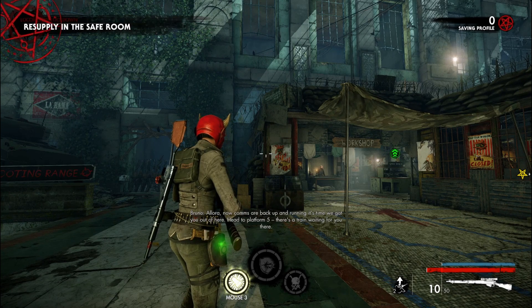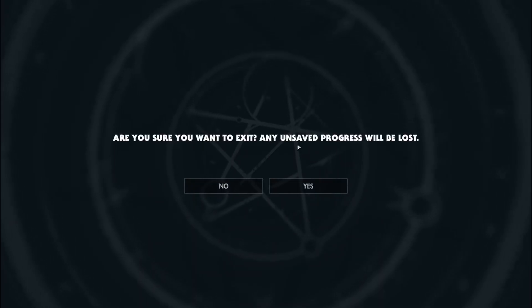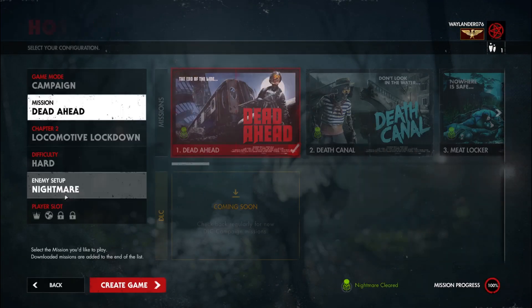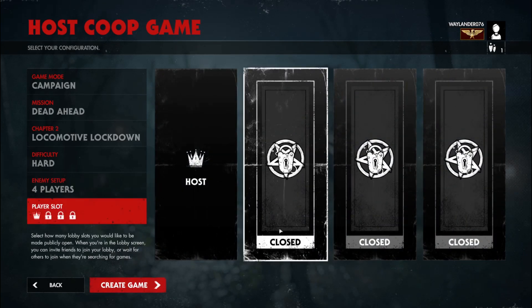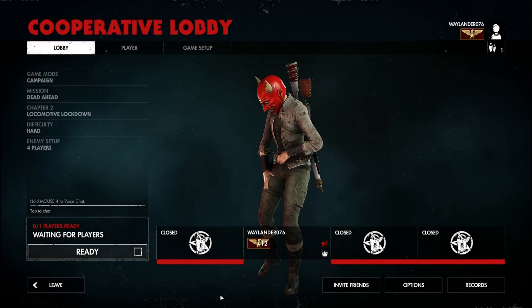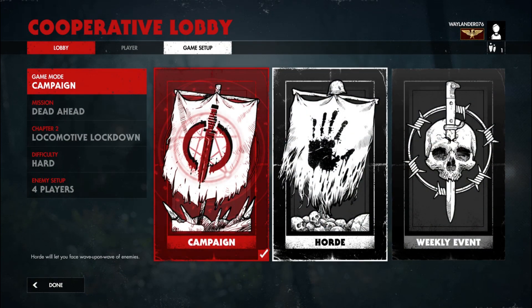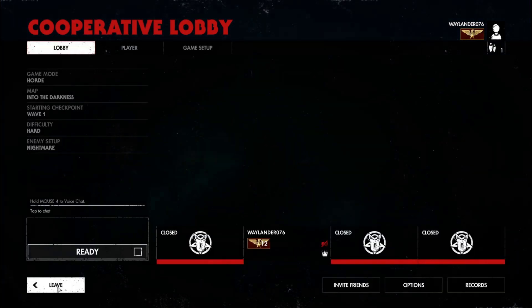Once that loads and the intro plays, go to exit to the main menu, then go to Campaign again, host, set enemy setup to four player, and close the player slot so we don't want anyone joining. Create the game — voila, you've got a four player campaign. Go to game setup, change game mode to Horde.